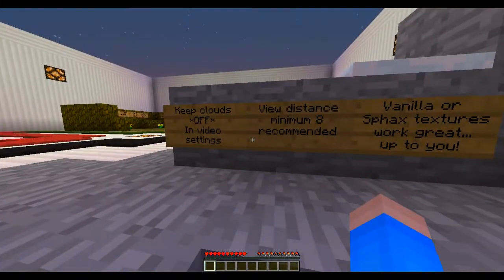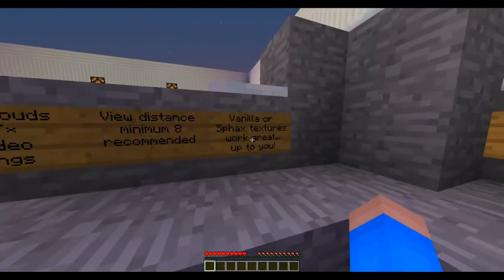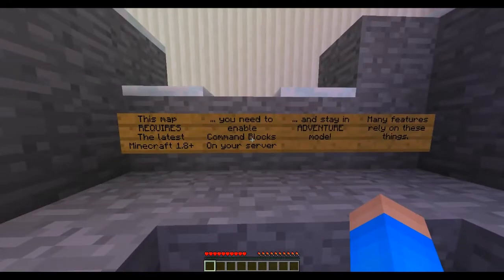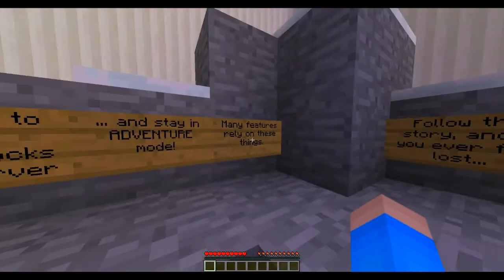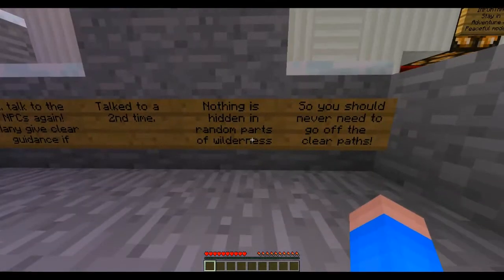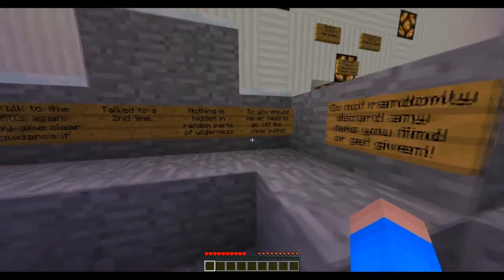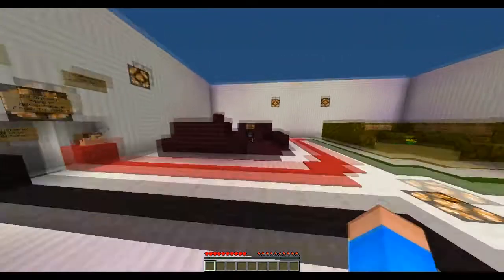I just want to read all these. Keep clouds off and in video settings a view distance minimum of 8 is recommended — vanilla or OptiFine texture pack. This map requires the latest version, you will need an arrow, and stay in adventure mode — I'm in adventure mode. Many features in the map require it. Follow the story, talk to NPCs — they may give you guidance. Nothing is hidden in random parts of the wilderness, so you should never need to go off the beaten path. Do not randomly discard any items you are found or given.